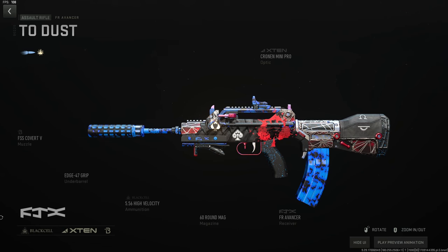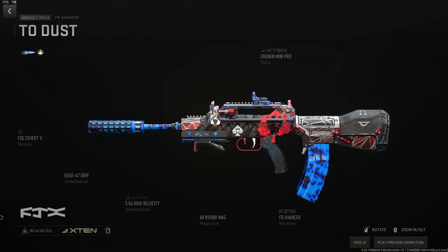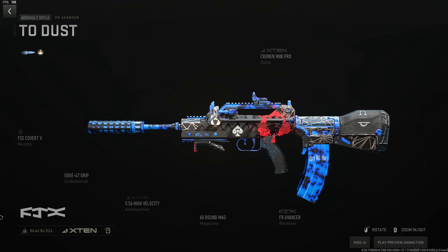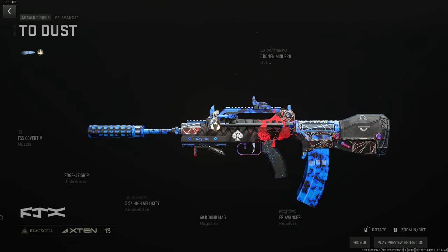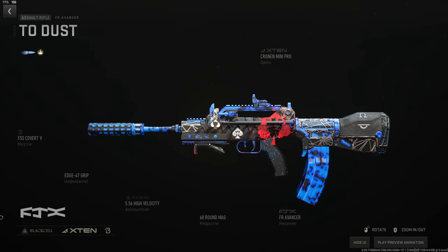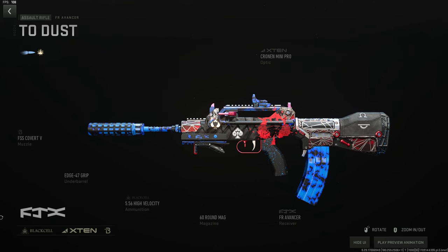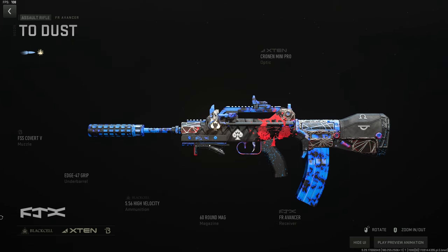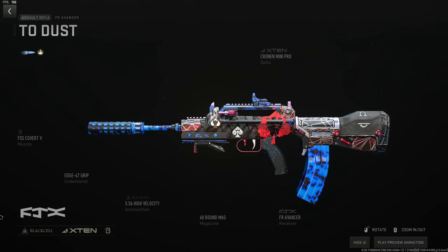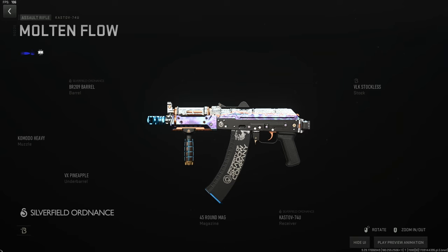The FR Advancer is what I believe is the best sniper support gun in the game — everyone bought the Ghost bundle so most people have it. Use the FSS Covert V suppressor, Edge-47 foregrip for recoil control and stability, high velocity ammo, 60-round mag as the largest, and the Cronin Mini Pro optic. This gun has almost no recoil — only visual recoil — so pull down about 20% of what you think you should.